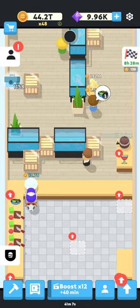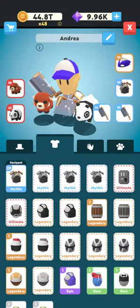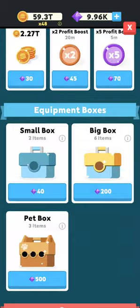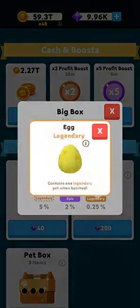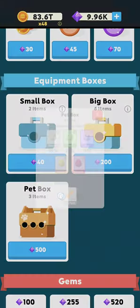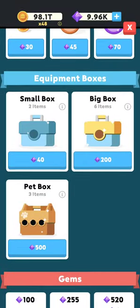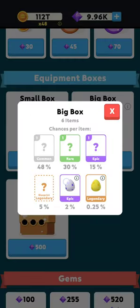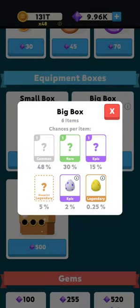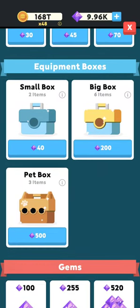Don't buy pet chests until you have the first tier meta. Don't buy pet chests until you've got your robot head, your kimono black belt, and the two laser guns. The reason is that pets are going to drop randomly as you're working on getting your meta anyway. Don't spend 500 gems trying to get these pets — they'll drop randomly. You can merge them together to get legendaries; you need 10 of them to get a legendary. So don't buy this unless you've got everything you need.